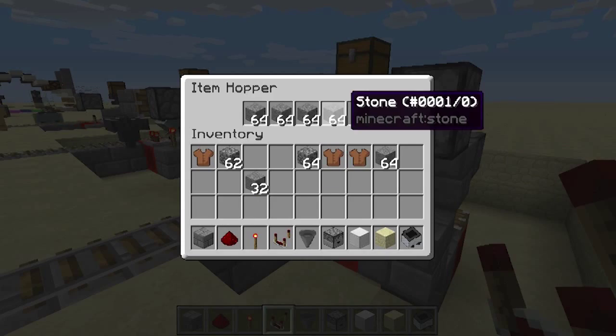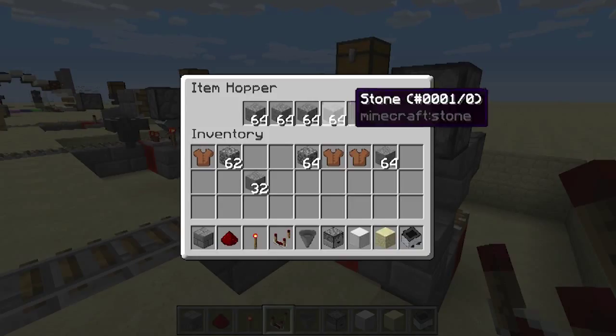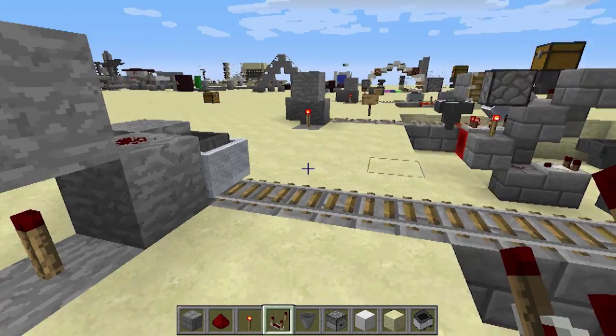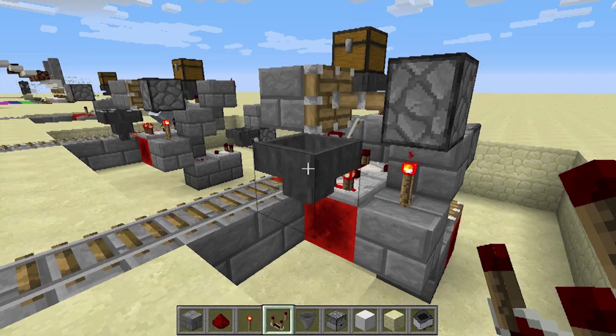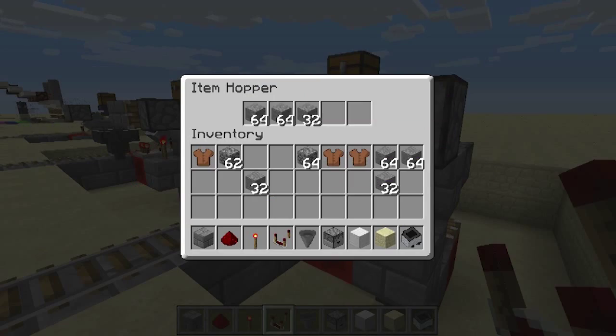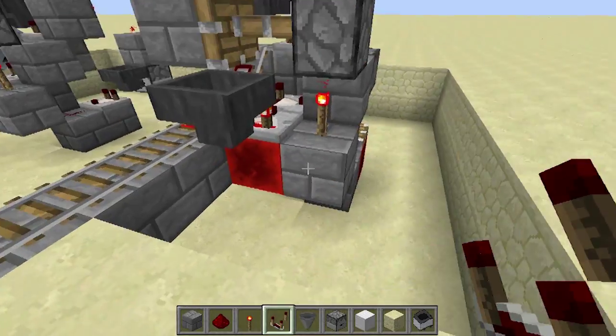Depending on your circumstance, maybe you want to change the threshold here and you can play around with that. But to be absolutely certain that your hopper system won't jam, you can set it to 50%, and then as soon as the hopper is 50% full, it will send the mine cart on its way.